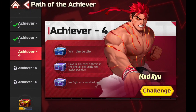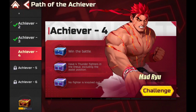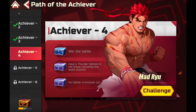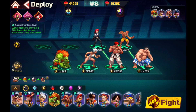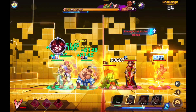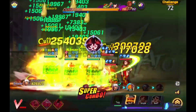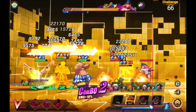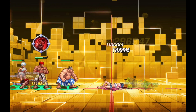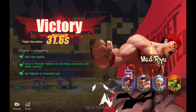All right, so now we need four Thunder fighters, excluding assist position. No fighter is knocked out. Okay, let's get it started. Okay, more thunder. I'm gonna be grateful they didn't ask for a bunch of fighters I don't have or that aren't developed yet. I'm keeping my fingers crossed for later. Nobody got knocked out, we won the battle, and we had our four Thunder.